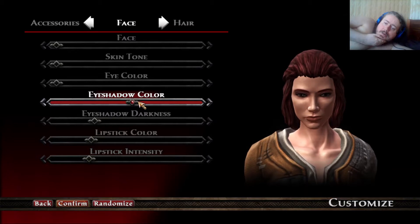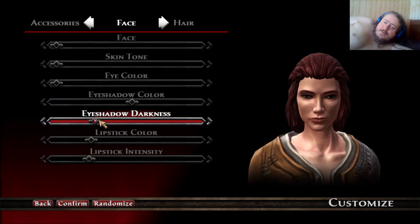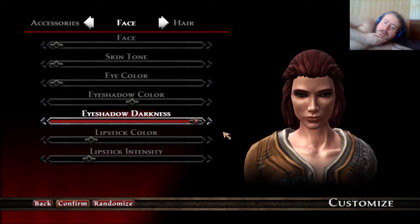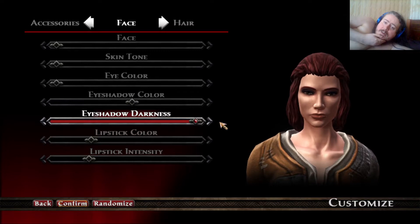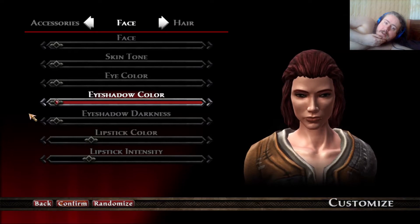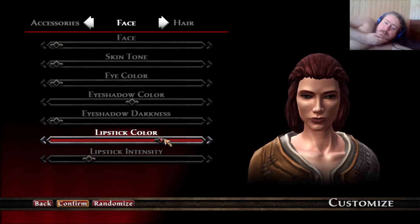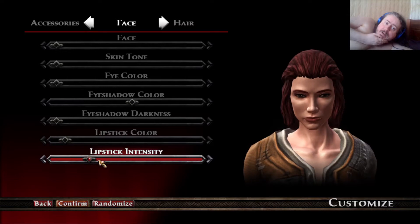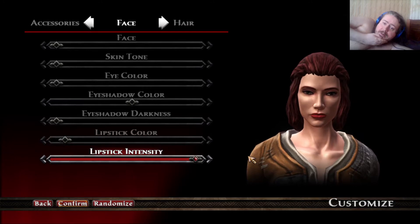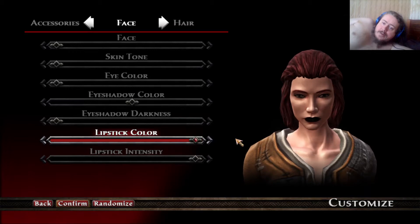From the picture that I remember, I don't really think she has much eyeshadow darkness or colouration. Looks awful mysterious with the dark eyeshadow, doesn't she, but I'd say make it very light. And lipstick — my favourite picture of her, her lipstick's kind of cherry red. So let's up the intensity, maximise the intensity to make her lips an outstanding cherry red.